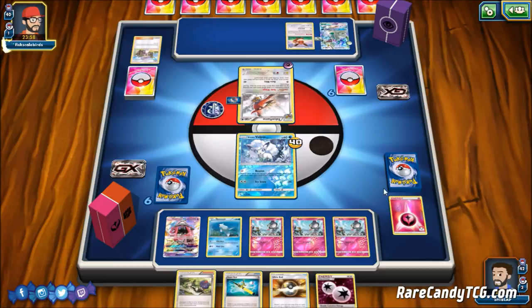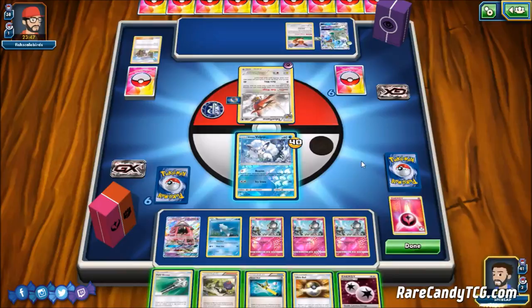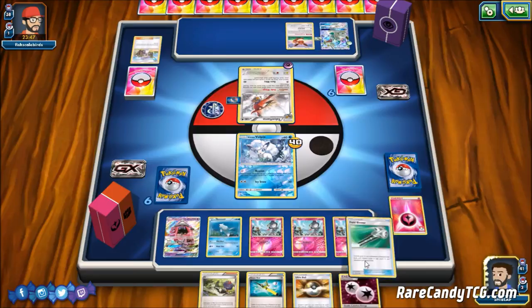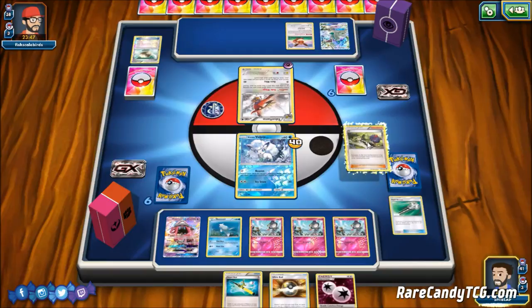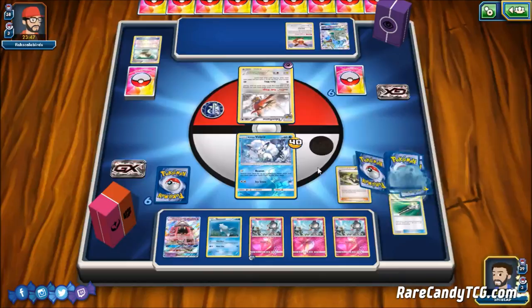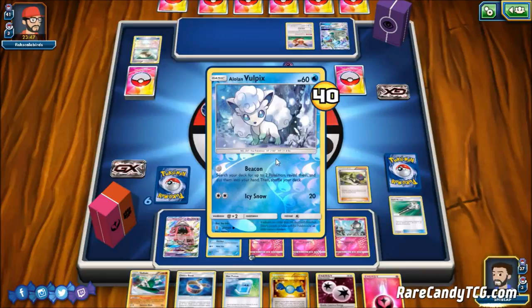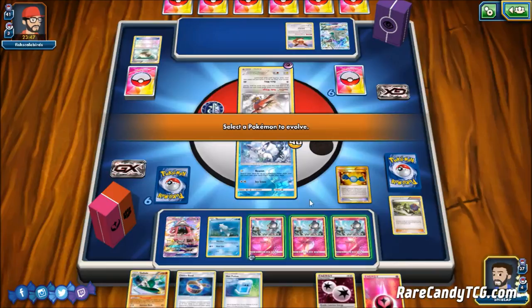Talonflame has the Air Blitz attack — 40 damage and search through the deck for any two cards. Definitely a powerful card when you can start with it; most decks just can't afford to play it, but certain decks with a low basic count find it handy. We do have an N to disrupt our opponent. We attach the DCE and then N our opponent to a new hand, and we draw a Rare Candy and Gallade, which is pretty decent. That will ensure this Ralts doesn't go down, and we can Rare Candy into Gallade, then Beacon for more Evolution cards.